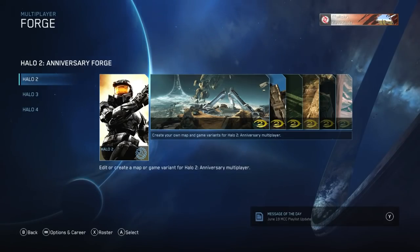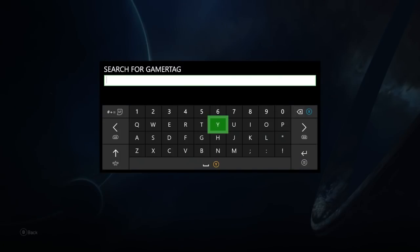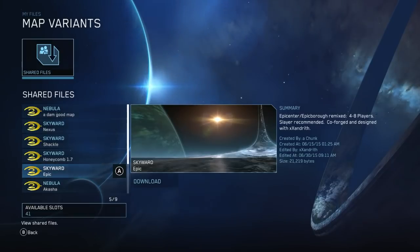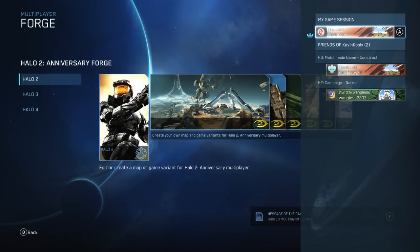If you want to play these maps in custom games, here's how you do it. Hit X, go down to your player name, hit A, go down to Find Player, hit A on that, then type in the name of the player who created the map. In this case we're downloading Epic, so I typed out Xandreth, hit search, and up comes the player. Then go to File Share, hit A, go over to Map Variants, click A, scroll down to where it says Epic, and that's how you download the map. There is currently no file browser and the 343 Favorites gamertag is not working right now, so this is the best way to do it — you need to know the player's name, go through that procedure, and download from their file share.